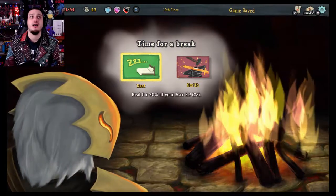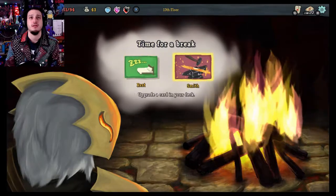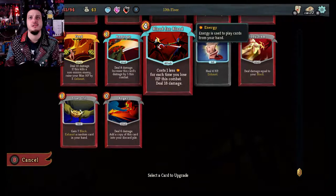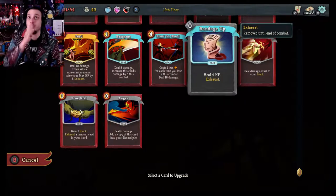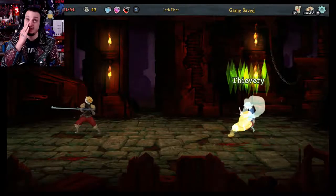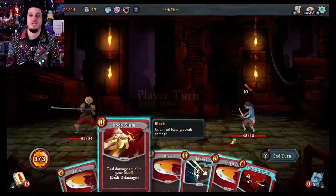Let's go to the camp. I'll upgrade Bandage Up because if we can gain HP in combat, that's going to be very useful. So if we draw that, it's going to be the best.